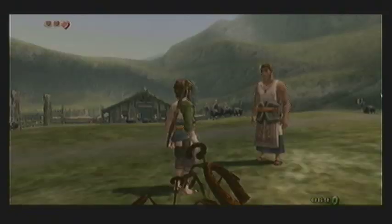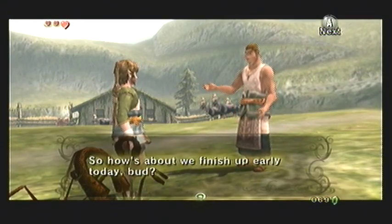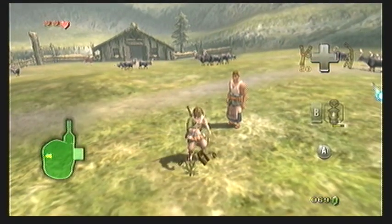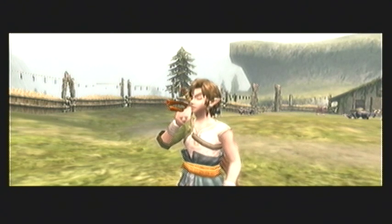Fado asks Link how about herding the goats one last time. So the next thing you want to do is pick up the horse grass to play Epona's song, and this will make Epona come to you so that you can herd the goats.